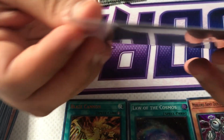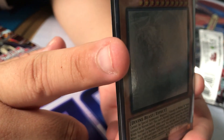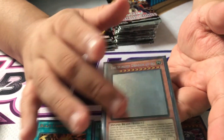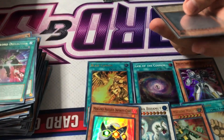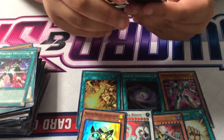The card overall can be mint — nothing physically wrong with it — but if you look at it at an angle, there are factory lines and it's off-centered. The right side is shorter than the left side. PSA and BGS don't like those lines. Even though it's not your fault — they think it's an error — that will dock the grade.